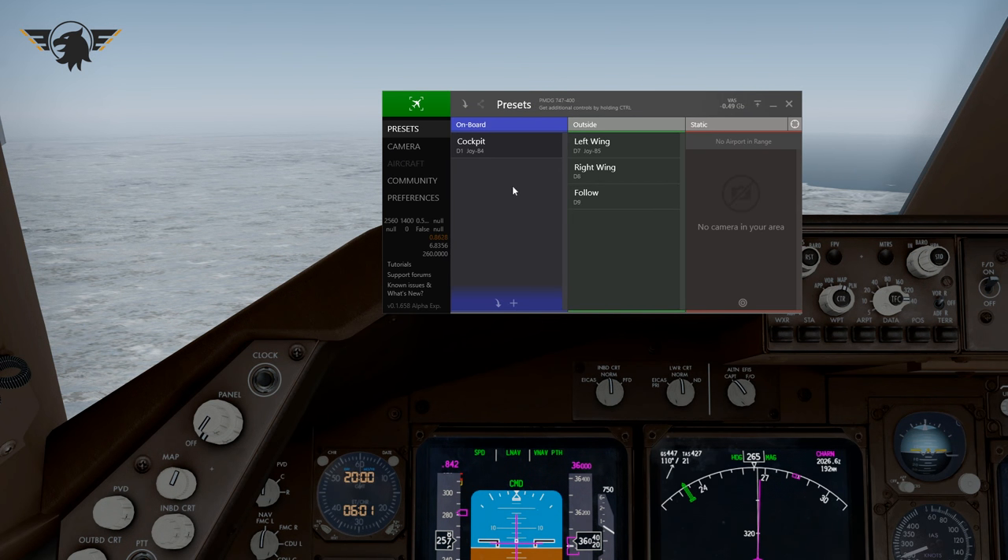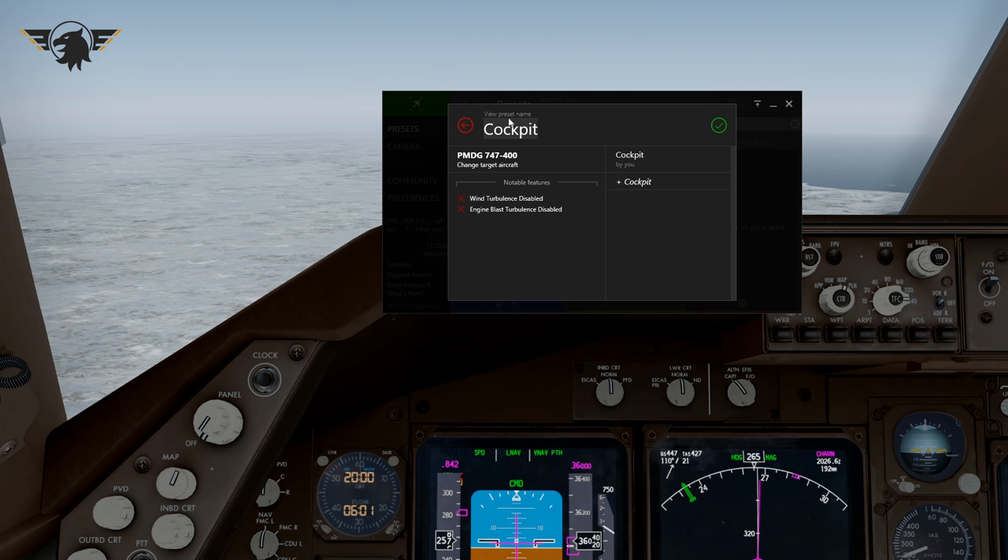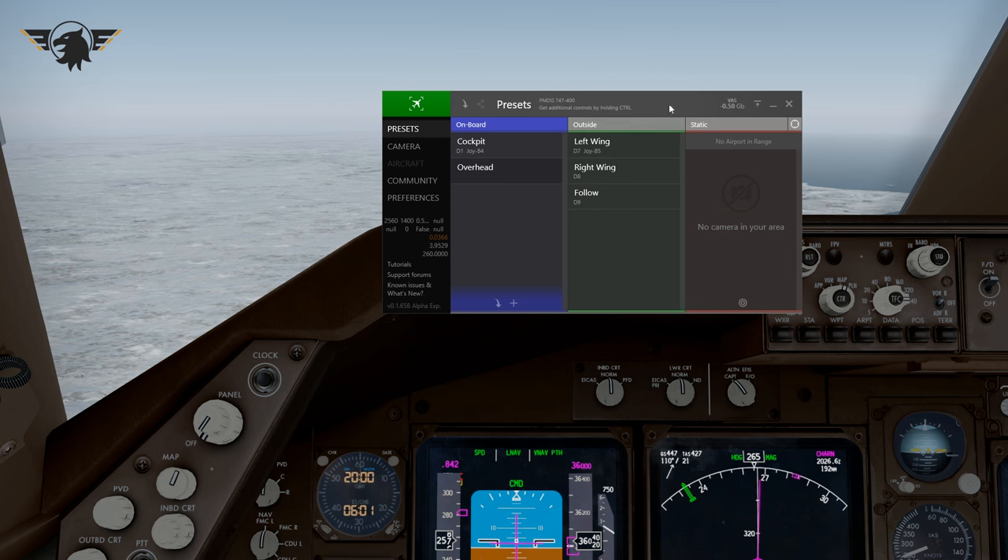When you first open Chase Plane there's nothing in either column. To add a camera, press the plus arrow and you get a nice little UI where you can name your preset — for example, 'Overhead.' This is the 747-400, so you don't want wind turbulence or engine blast turbulence for cockpit views. Press the tick and it's added to your list. It takes your last position when creating a new camera, which is great — it doesn't send you back anywhere.